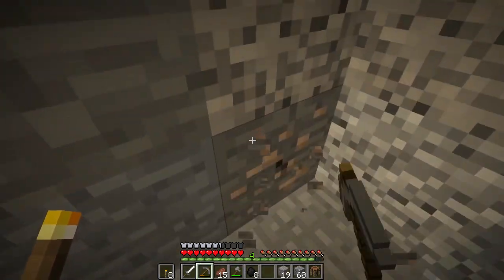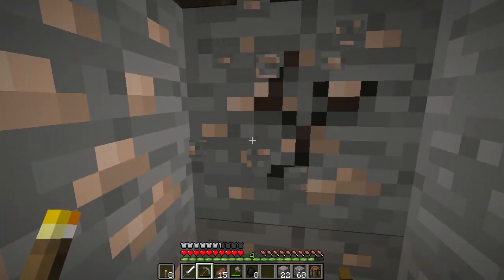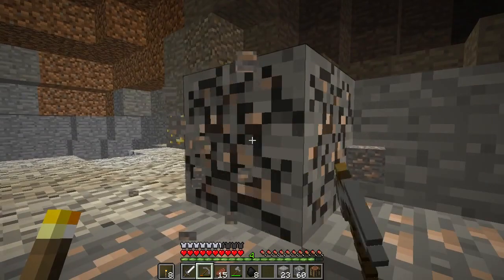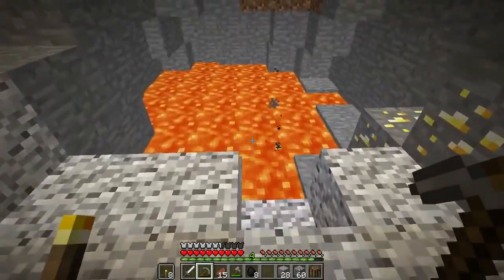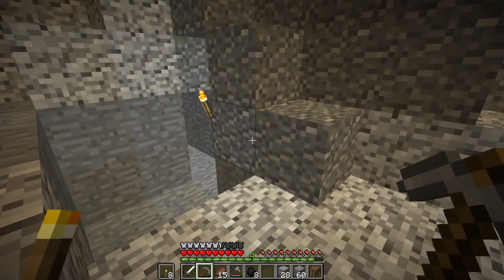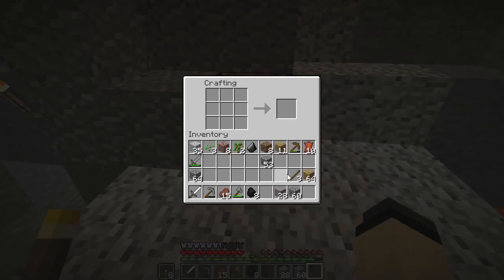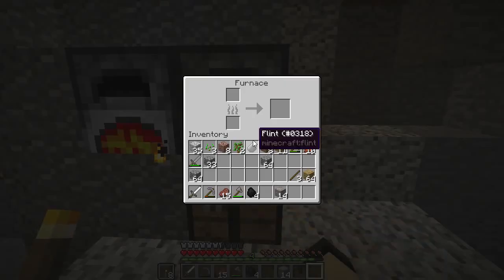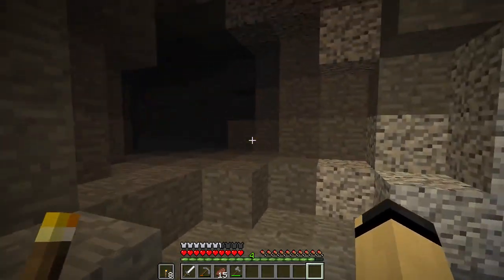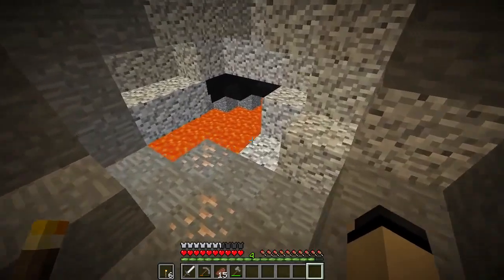If you guys have seen any texture packs for 1.9, please let me know in the comments because I would not mind looking into new texture packs for 1.9. Oh wow — there's a cave! There's so much iron! I don't know if I have a furnace back here. There's some lapis too. Let's just make a new furnace here, let's make two new furnaces. You can put half in there and half right there.